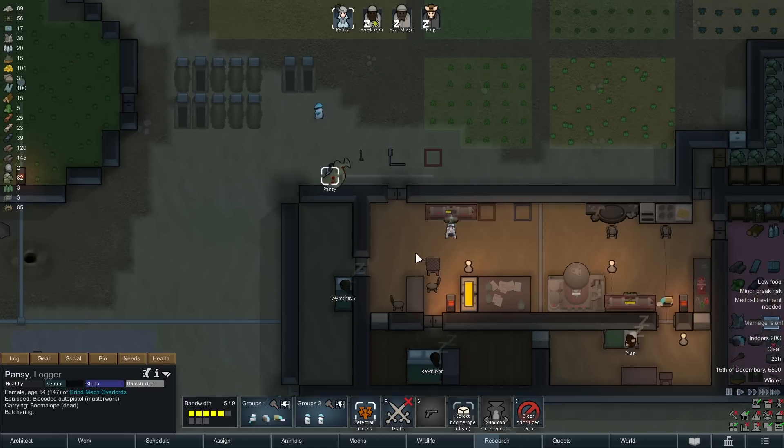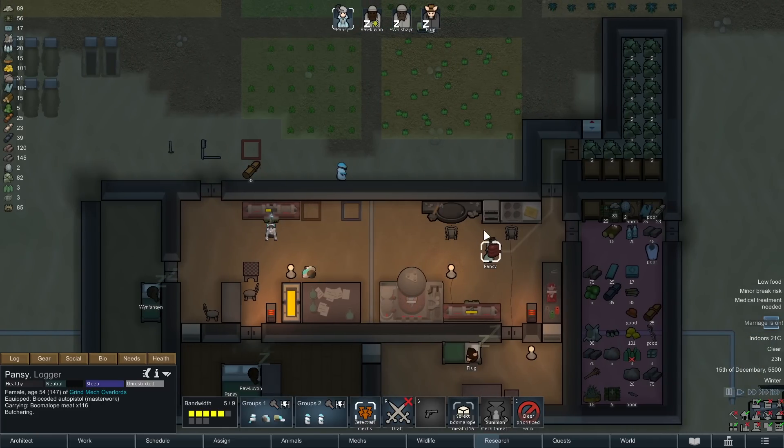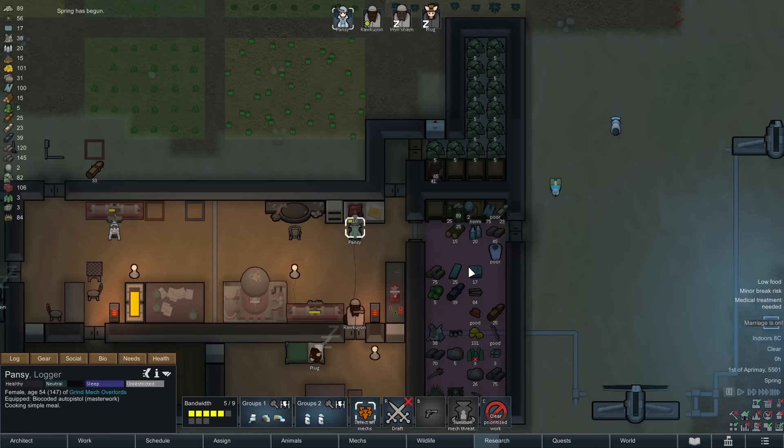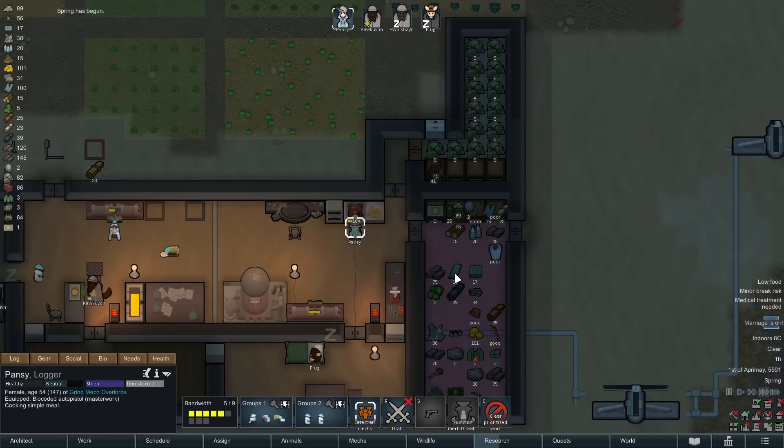Talk about a cliffhanger — will we survive on the one boomalope? Make some meals quickly. Low food. We should be able to get like three or four meals out of this.